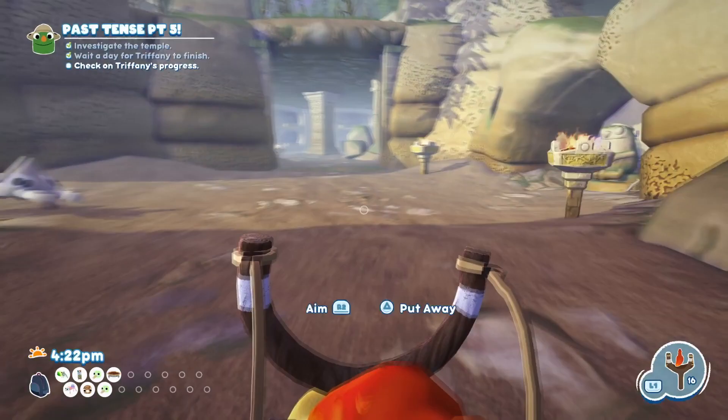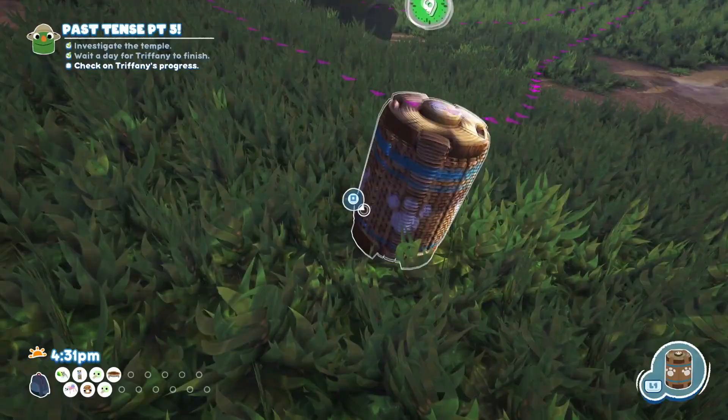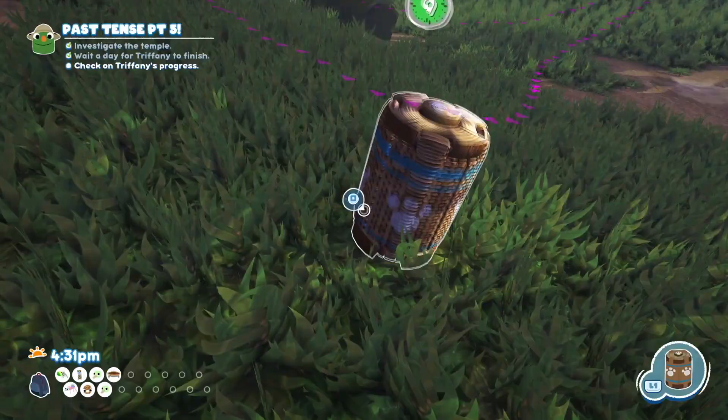The next thing we need to do is run around the corner here and get some spice. Throw the spice on the deviled eggler. And last but not least, get out your snack trap, place it on the floor, and close the trap.